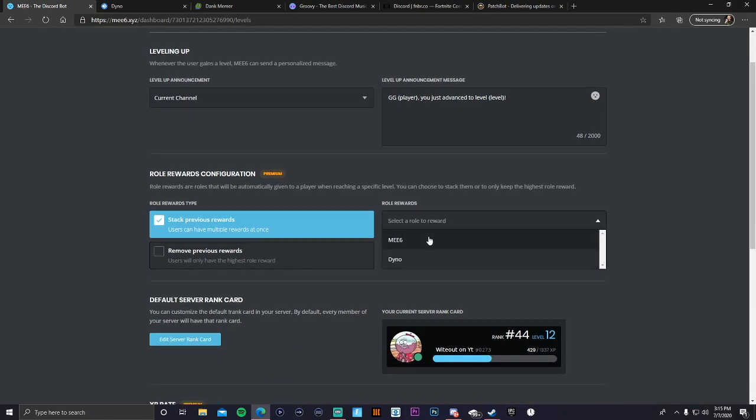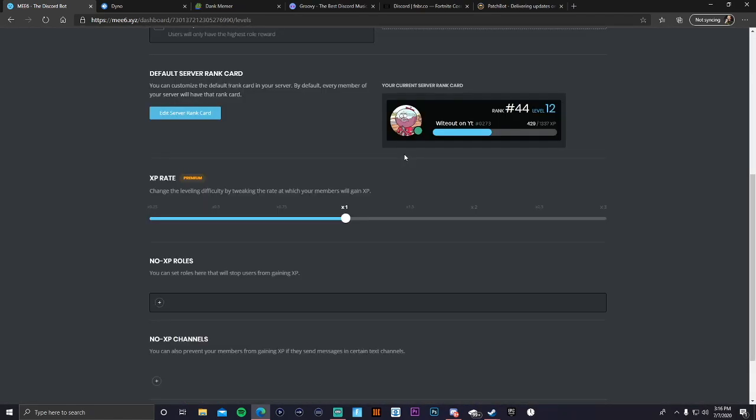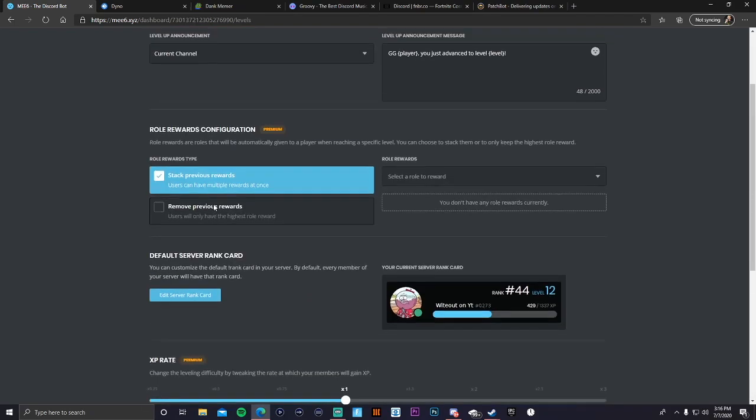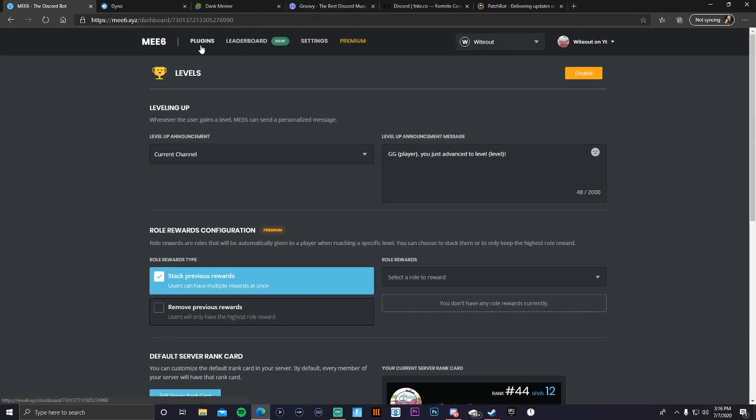For levels, you can change how fast people level up — I leave it at one because it's just for fun to show your ranking. Every server you're in gives you a different rank. I'm rank 44 in one server, I'm not even sure which one. I'm not going to go too far into levels.